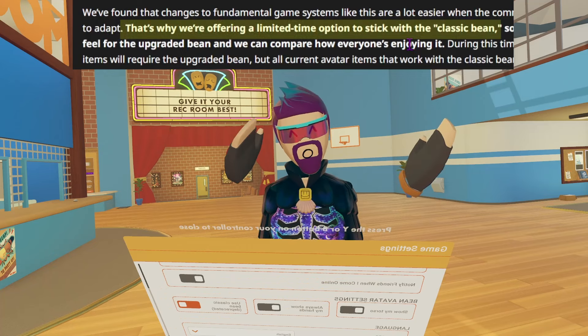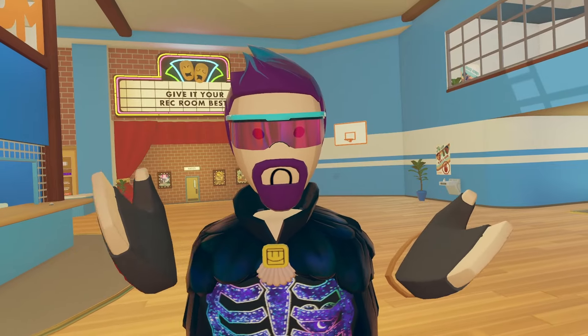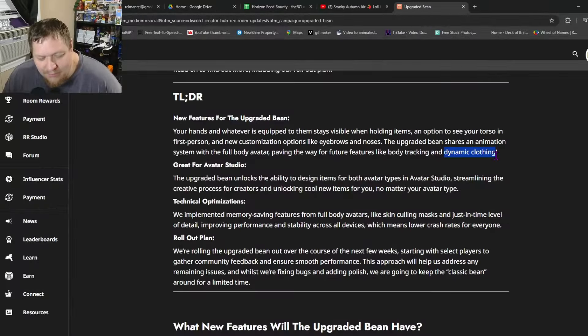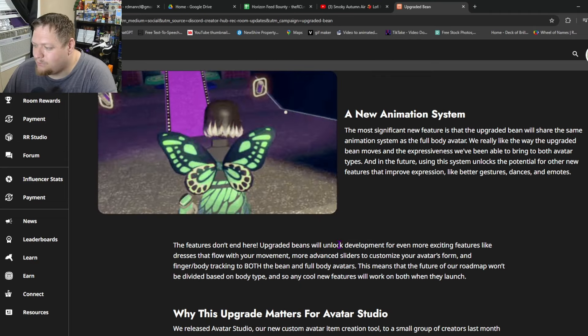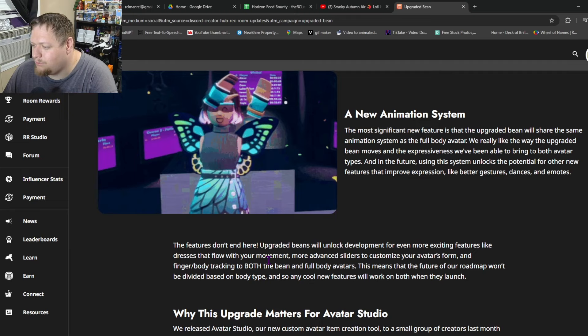Of course, we have the option to use classic bean. Keep in mind, however, the old bean is going to go away. I was able to listen in on a developer AMA and learned some pretty cool things. Dynamic clothing — I remember them talking about being able to animate clothing that maybe changes colors.